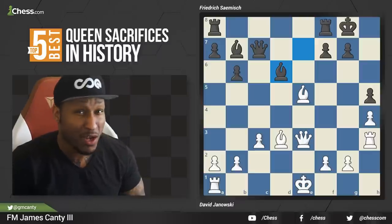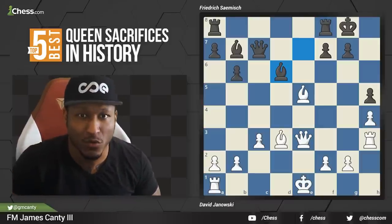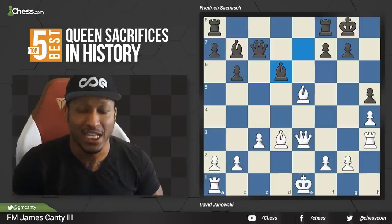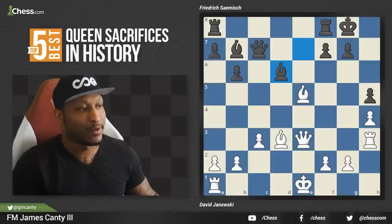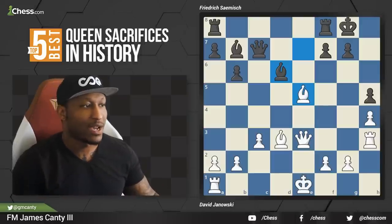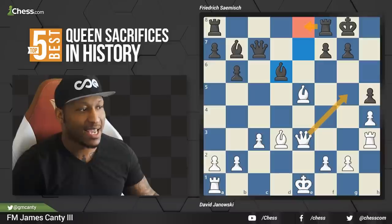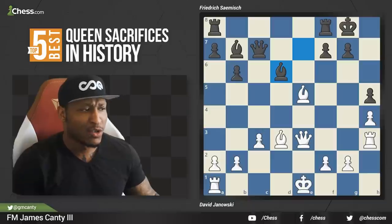It is white to move and white can play a spectacular move. It's up to you to find it. Pause the video if you need to. There are a lot of problems: the bishop is hanging, we have to defend it or do something right now. We've got the bishops pointing — if we go rook g3, he takes the bishop. If we move the bishop, there's rook e8. Queen g5? He takes it. Queen g3? He takes it. So what do we do? Remember, this was queen sacrifices.